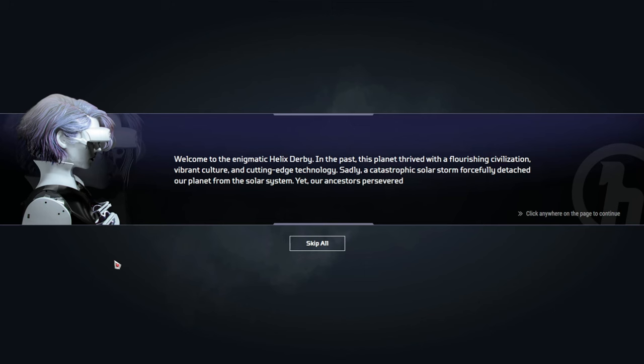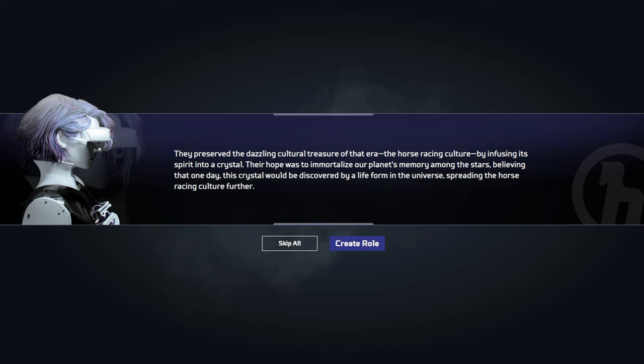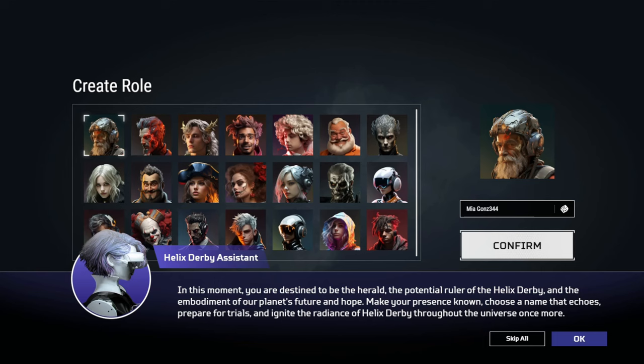Without further interruption, let's get into the video. Welcome to the enigmatic Helix Derby. In the past, this planet thrived with a flourishing civilization, vibrant culture, and cutting-edge technology. Sadly, a catastrophic solar storm forcefully detached our planet from the solar system, yet our ancestors preserved. They preserved the dazzling cultural treasure of that era, the horse racing culture, by infusing its spirit into a crystal. Their hope was to immortalize our planet's memory among the stars, believing that one day this crystal would be discovered by a life form in the universe, spreading the horse racing culture further. In this moment, you are destined to be the herald, the potential ruler of the Helix Derby, and the embodiment of our planet's future and hope. Make your presence known, choose a name that echoes, prepare for trials, and ignite the radiance of Helix Derby throughout the universe once more.